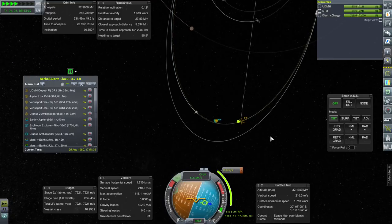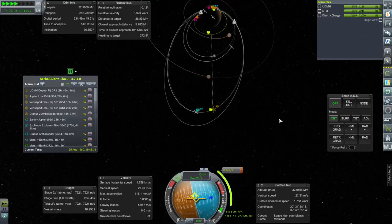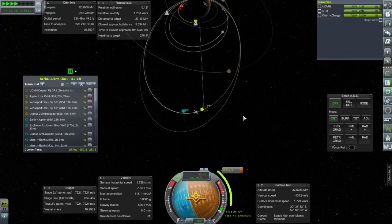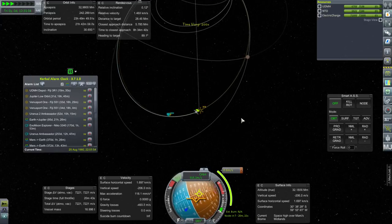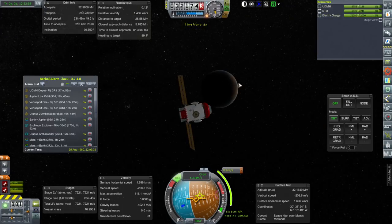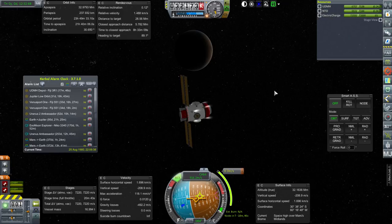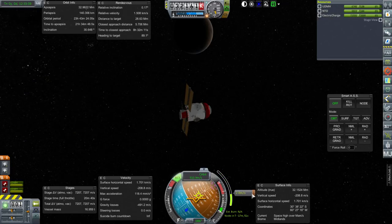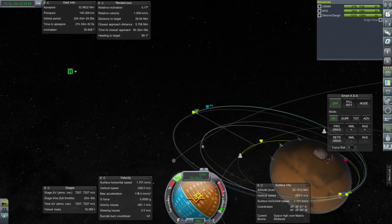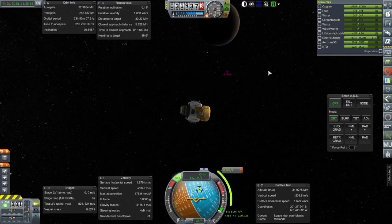Each craft is going to make a little burn to reduce its periapsis to match the station's periapsis. The station is at a 140-kilometer periapsis; these are at 242. We want a tangent point and the periapsis is the most convenient one, so just a little RCS burn here will do the trick. The UDMH depot is 6.3 kilometers away — pretty safe. We've got more delta-V here than is being read since the fuel in these tanks is locked, giving us about 3,000.